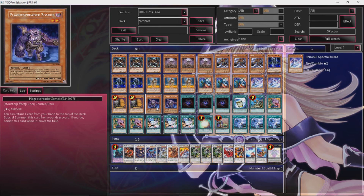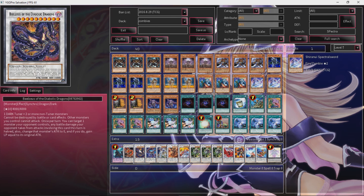Just put a card on the top of your deck and you can summon him out. That's pretty great, especially if you have Malicious to make a level 8. Or if you want to, you can make Beelzeus.